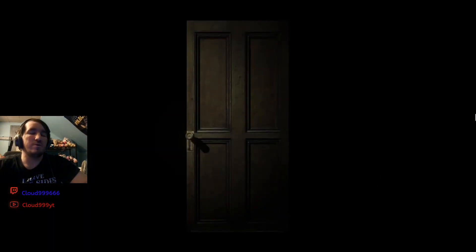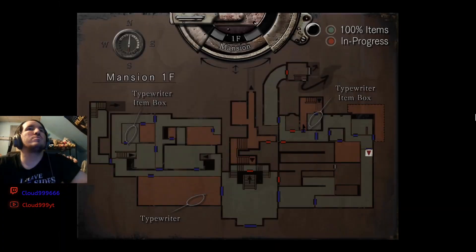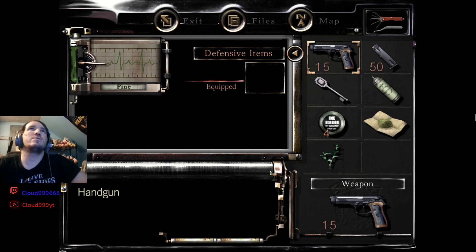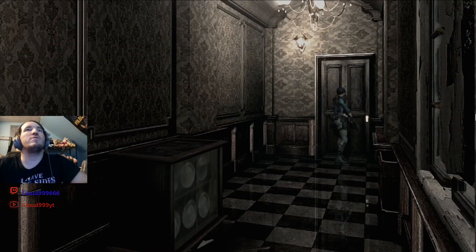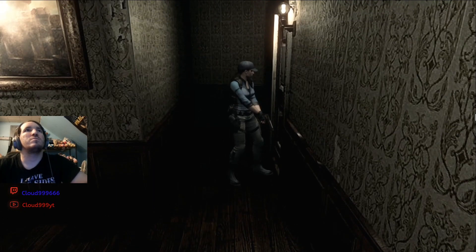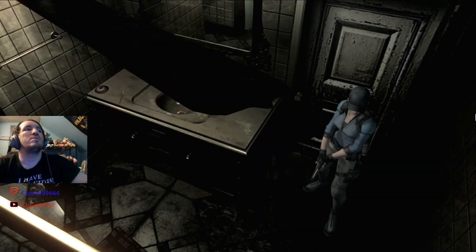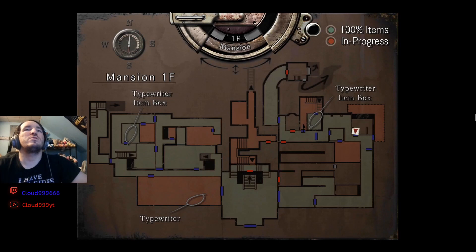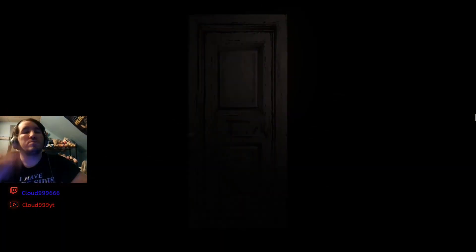Ah shit. Well, there's a zombie in here that's gonna be trying to bite my face off. Alright, so where do we have to go in that room? Oh, we have to go all the way past him. We have no defensive items. Oh, this is great — this is fucking great. We're gonna get our ass handed to us. Okay, well there's at least two of them. I should've burned him when I had the chance. I'm not gonna like this at all. Let's see if we can kill these two paddle zombies.